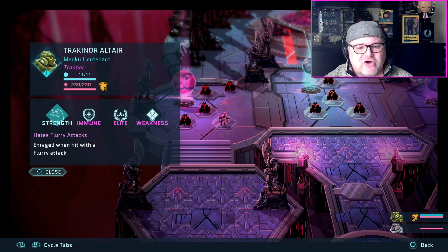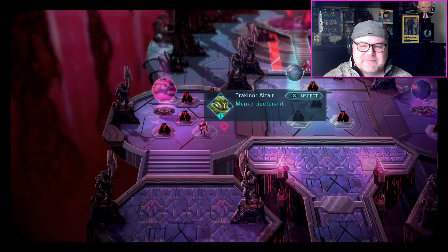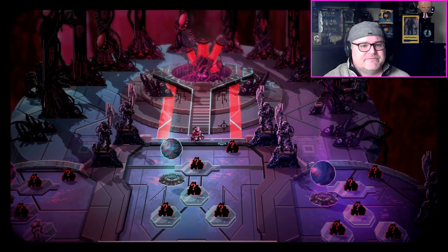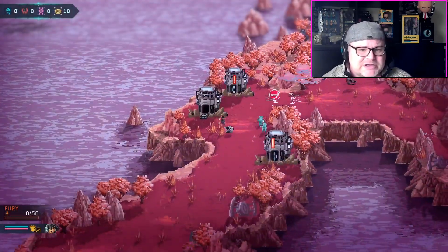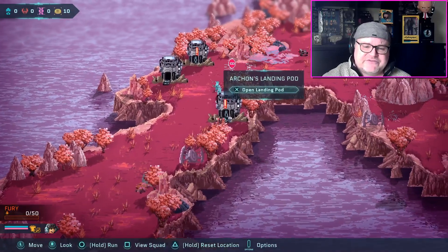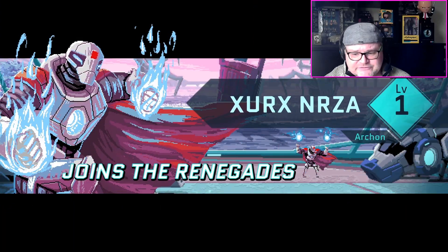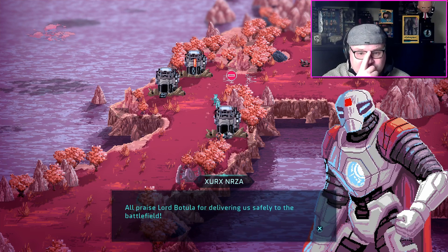Once you get past the initial tutorial and intro, which is about an hour or maybe a little bit longer, it teaches you the mechanics of the game. You're then thrust onto these planets with a squad of players you can recruit — a couple early on and more as the game progresses — and you patrol the planets getting into battles with enemies.